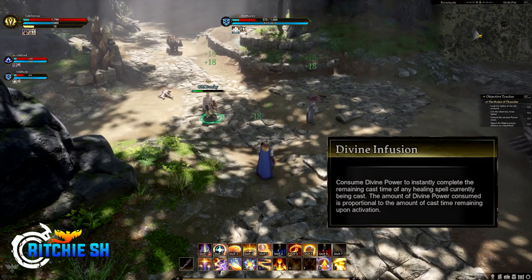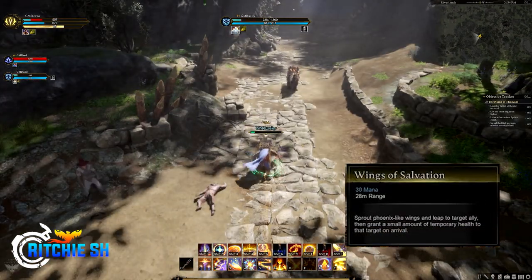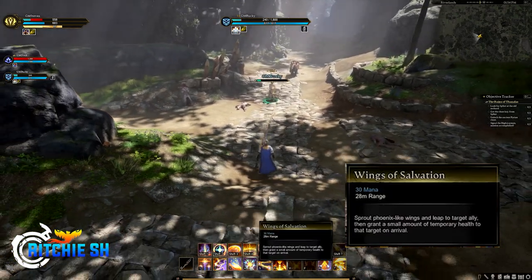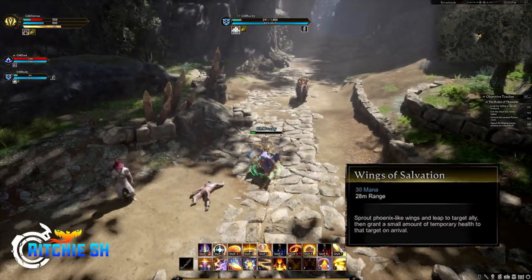Last on the main action bar is T, which is Wings of Salvation: sprout Phoenix-like wings and leap to a target ally, then grant a small amount of temporary health to that target on arrival.